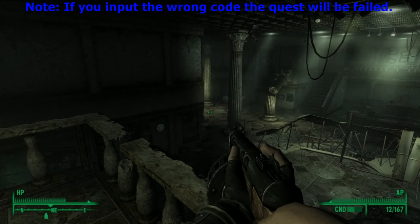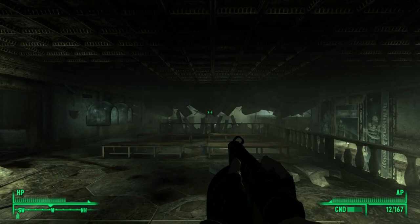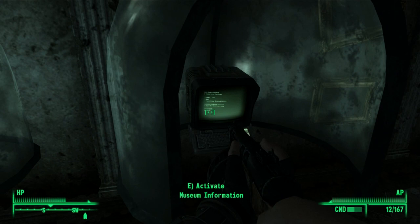The second terminal will be located in the Museum West Wing, which is just past that vault tour. Once you get in there, there will be two terminals to your left — click the one that's furthest away from you. Once you get there, click number 002, and then input the number 53.